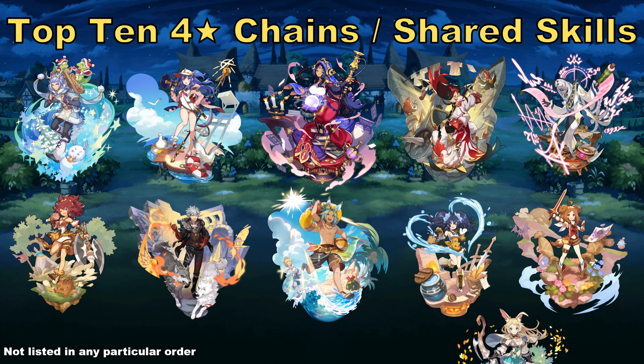So that pretty much covers it as far as the 4-stars I wanted to discuss. We started off with some of the story characters who everybody has access to for free, we then looked at some of the characters I think are best in battle, and finally we ended things off with some characters whose main uses are more on the backline or for their shared skills, but in a few cases also are pretty decent in battle themselves.